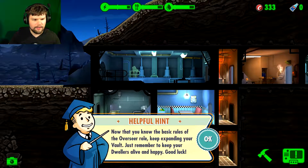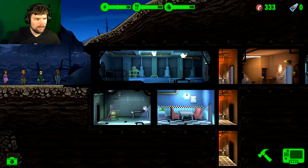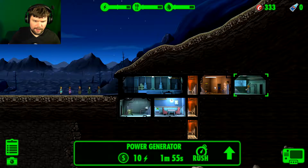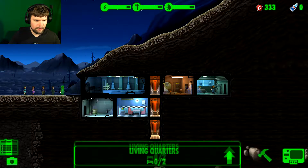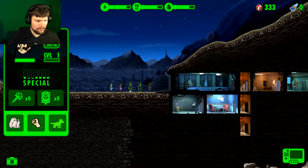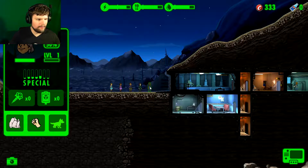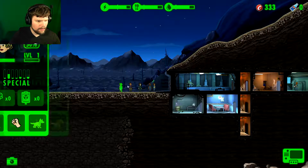More dwellers have shown up at the vault door. Exciting. Now that you know the basic rules of the Overseer role, keep expanding your vault — just remember to keep your dwellers alive and happy. P is for that one, A, S... Do we need more living quarters? Probably. Any of you got P or S? One of these was A — I also need A. A bunch of I's out here. Oh, you're an A — okay, you can go in there. You're a P, way to go.